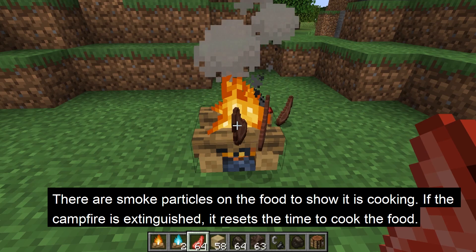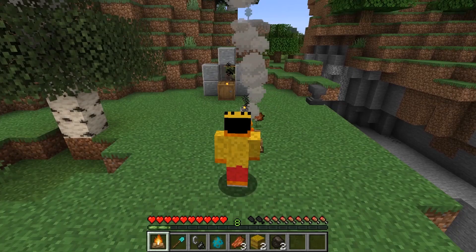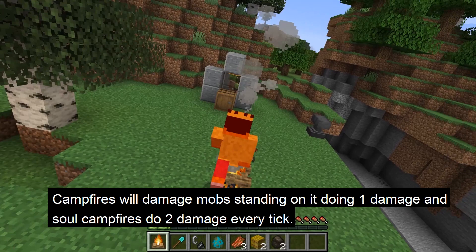When the campfire is cooking food, small smoke particles will be showing on the food. If a campfire is extinguished while cooking, it resets as though the food was never cooked.